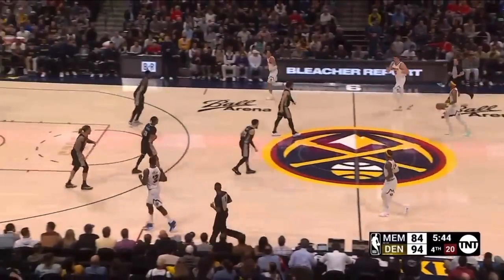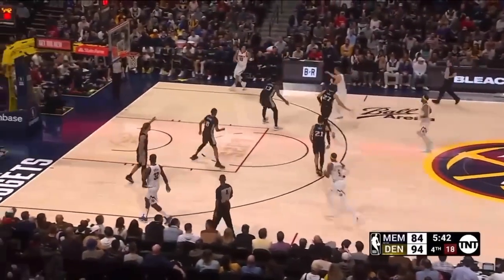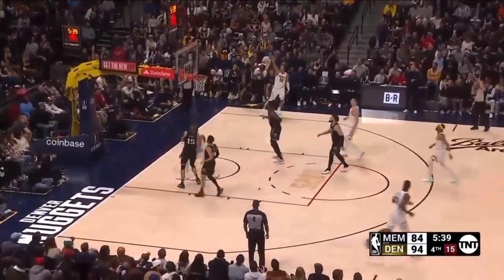The Grizzlies' transition defense is an embarrassment to basketball. This player cannot be standing in the middle of nowhere — you get to bodies in transition. When someone is guarding nobody in transition, that means you're leaving someone. My God.